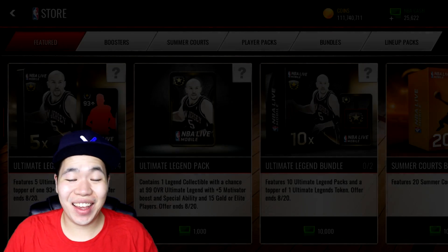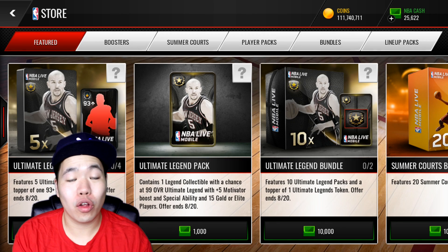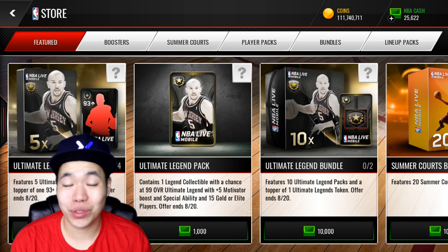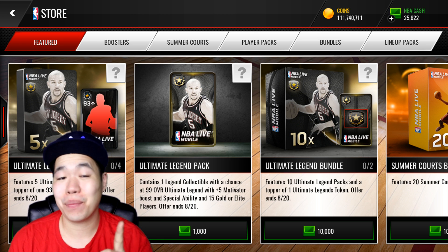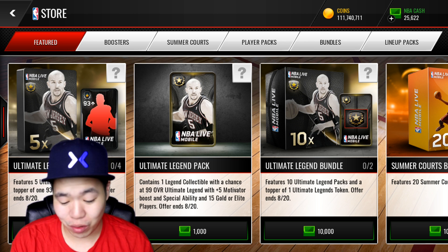Yo, it's good killer squad, the Hitman here. So we're back on NBA Live Mobile and today if you logged on we got a brand new ultimate legend or two brand new ultimate legends and also we got packs in the store. So today we're going to be opening the mini bundle and we're going to talk about the two players, and I think personally they're probably the best ones you can make. I'll talk to you guys which one I think you guys should make as well.